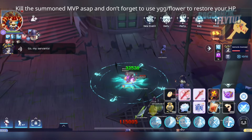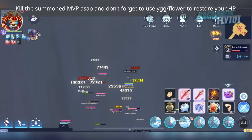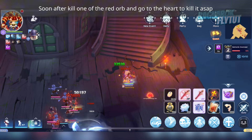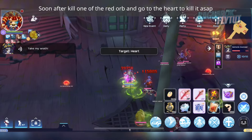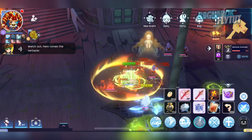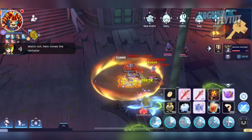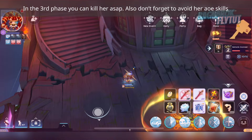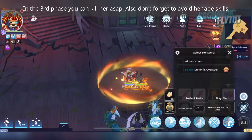Kill the Summon MVP as soon as possible, and don't forget to use Heal Items to restore your HP. Kill one of the Red Orbs and go to the Heart to kill it as soon as possible. In the third phase, kill her as soon as possible and don't forget to avoid her AOE skills.